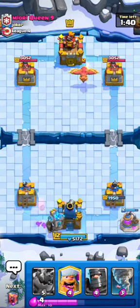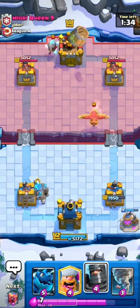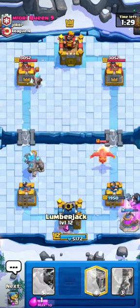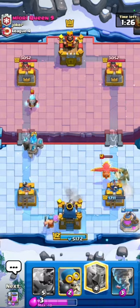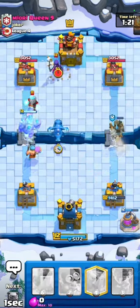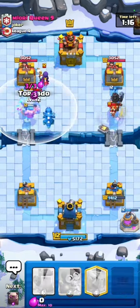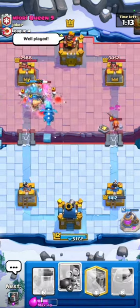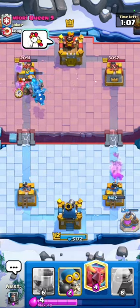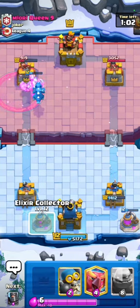One of the most important things in this deck is to keep your Pumps alive and manage your Elixir. I'm going to play my Dark Prince here — another great read. The Dark Prince should not be ignored because if our opponent ignores it, it will deal massive damage. There's time for a Tornado — I'll ignore the Valkyrie and push to support my Golem.